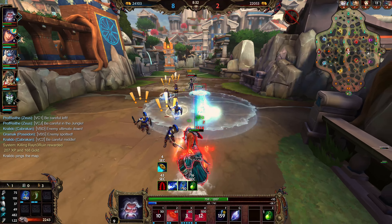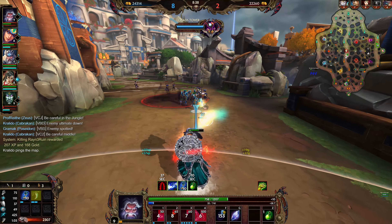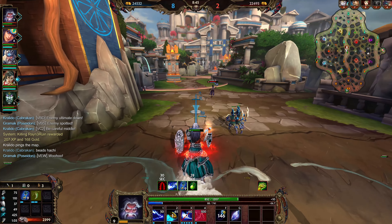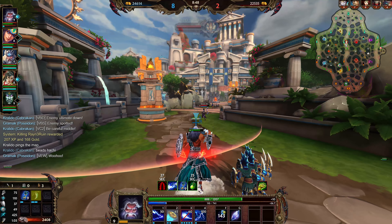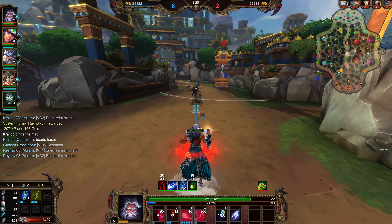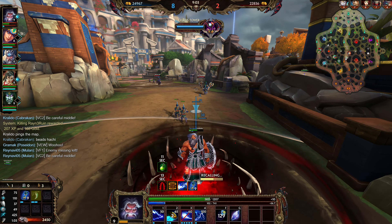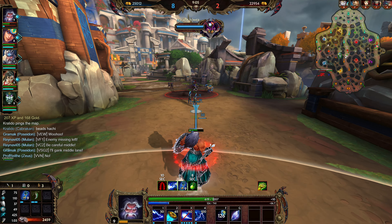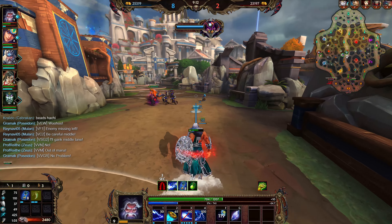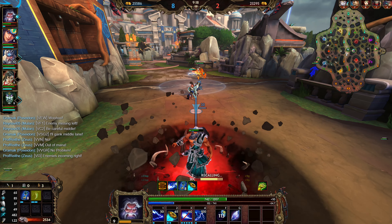I just wanted to intimidate Cerberus a little bit — I'm trying to keep him in lane. He was backing off, but that's why I detonated there. I'm trying to keep him here. He really shouldn't be letting me poke him out like this — I will eventually kill him. Everyone always expects you to go for the tower. If you just don't go for the tower, you'd be surprised how many things you're going to dodge.